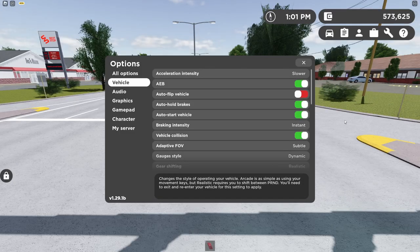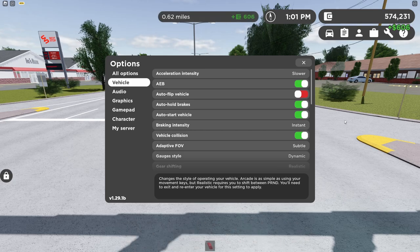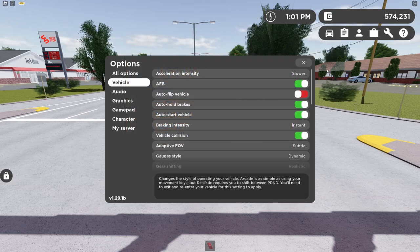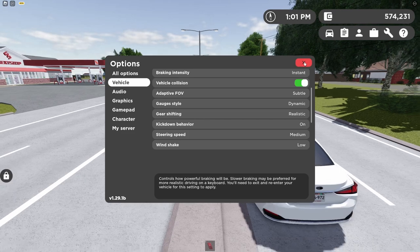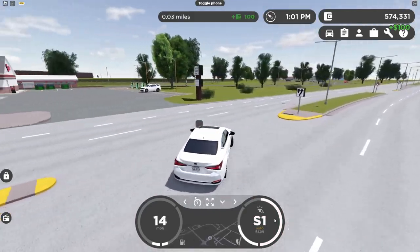The next setting is gauge style — this is a pretty cool option. I've already made a separate video on this, but I'll review it here too. The gauge styles available are dynamic, standard, and advanced. Right now, the best gauge style is dynamic — it's really interactive.